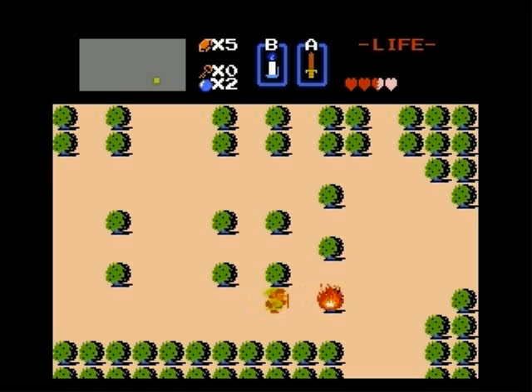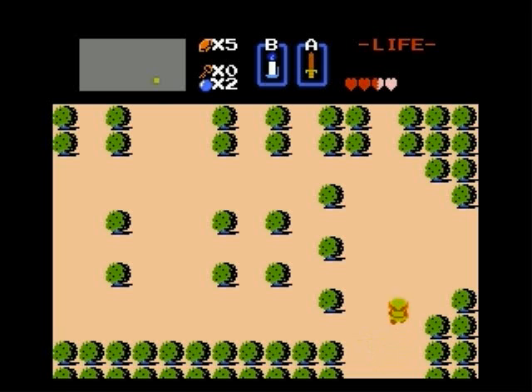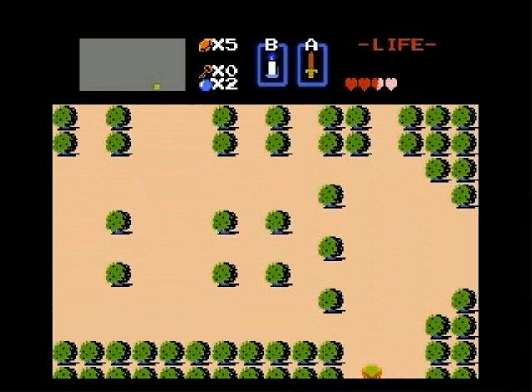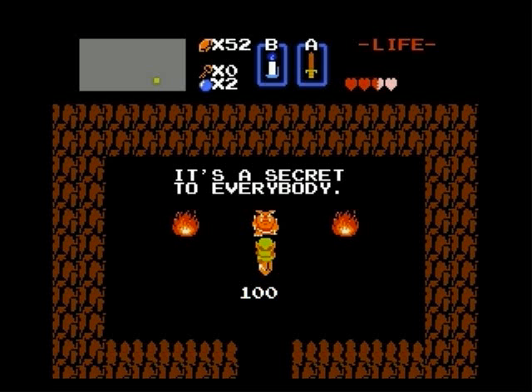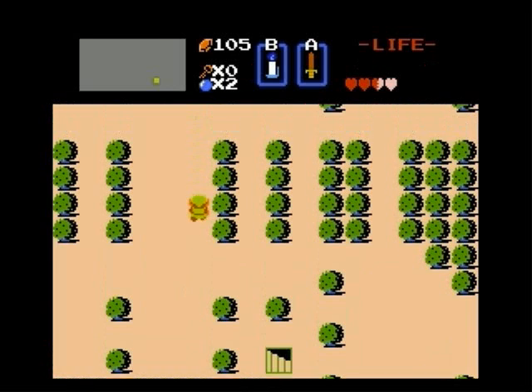It's one of these bushes here. The blue candle — you can only use one fire per screen, so just leave and come back to reset it. There it is. And this nice monster gives us money — 100 rupees in fact. About one more of those and one more 30 rupees should be good.